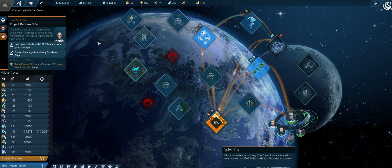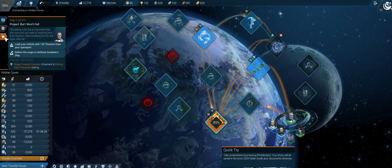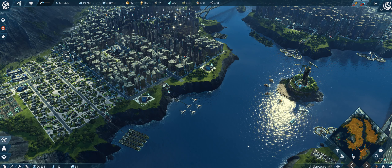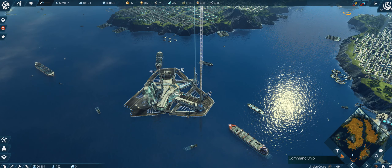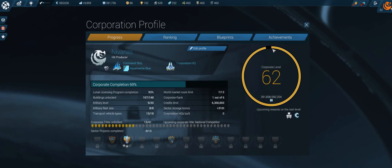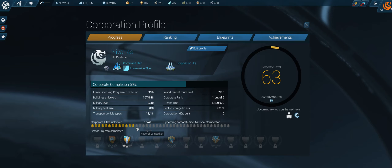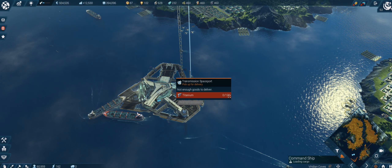Let's go back to Viridian Coves - we have a statue to complete after all. We need to deliver 120 titanium plates - that should be easy once I find my ship, there it is. Let's get to my spaceport. We are a hit producer now and the next title will be national competitor. Titanium: 120.